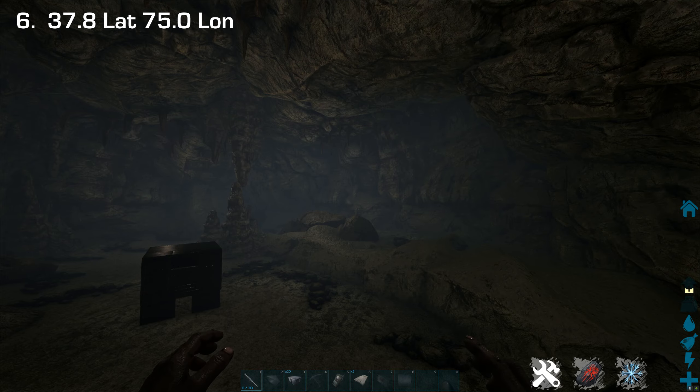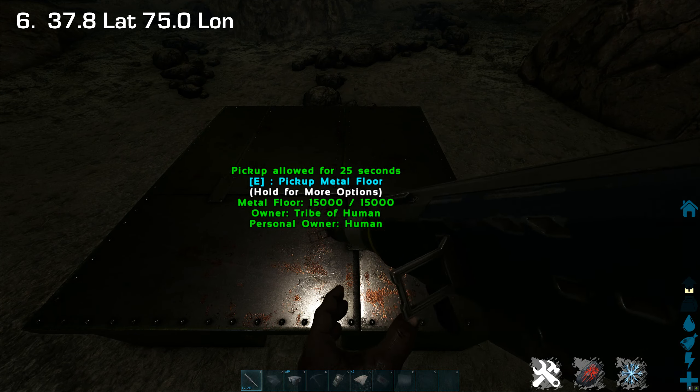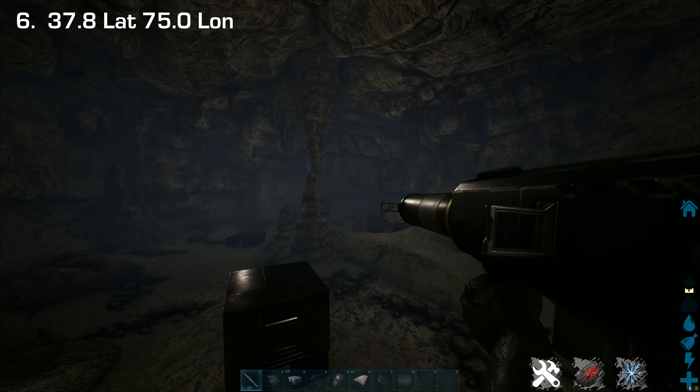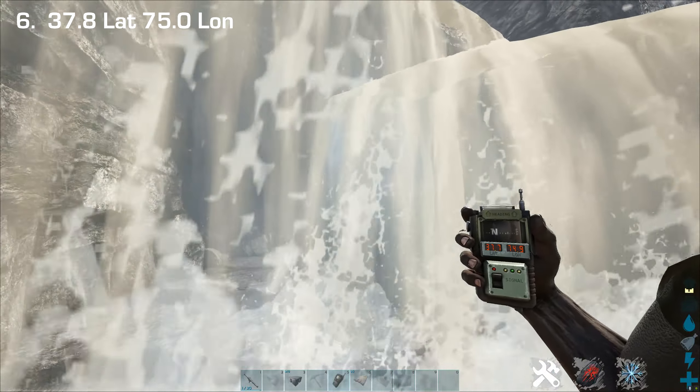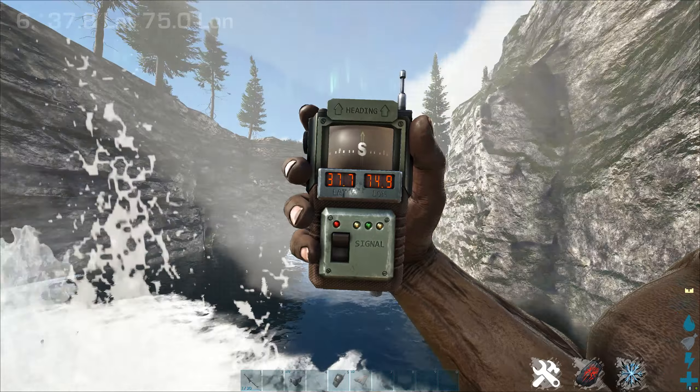If you want to build out there's a good bit of room for death walls, breeding, anything you want. Cave damage test — cave damage, knew it. So that was the Bat Cave, not a bad little location. Let's head over to the next base location.